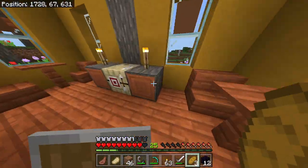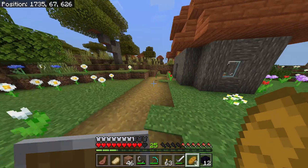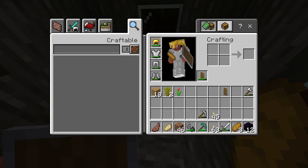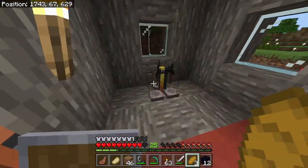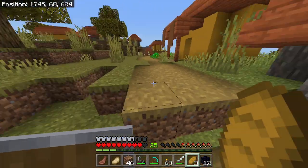It looks like a pretty small village, but hopefully it's got some good stuff for me. Ideally what I want is hay bales and a brewing stand. They do have a brewing stand — but you need the blaze rods to make it work. This one has nothing in it, so it doesn't even do me any good to take it.